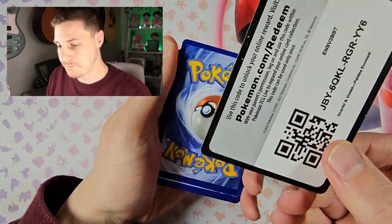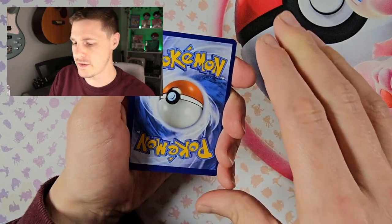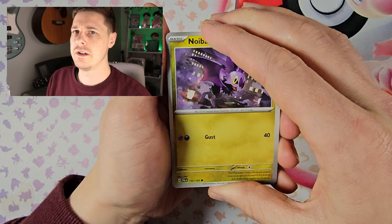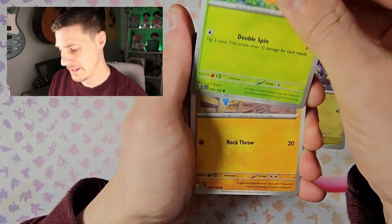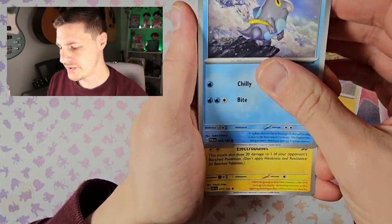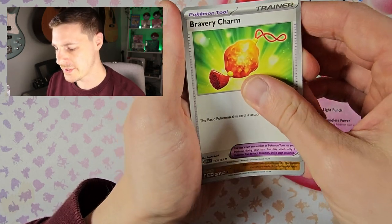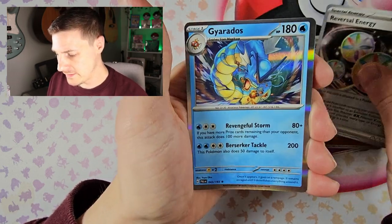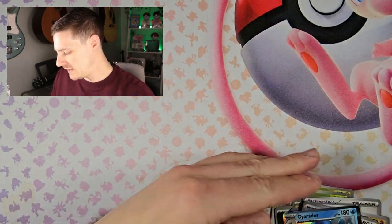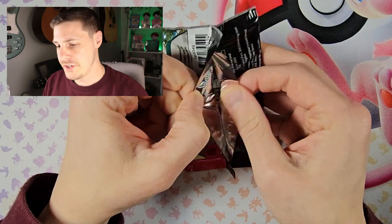Two and four at the moment. I wonder how it's going to be like going back to these older sets, because Twilight Masquerade and Temporal Forces have been brutal. I think the study shows that they're about on par with each other. I think golds have been made a little bit more difficult in Twilight Masquerade as opposed to Temporal Forces. Nothing again — Gyarados. The pull rates for the earlier sets were much, much better.